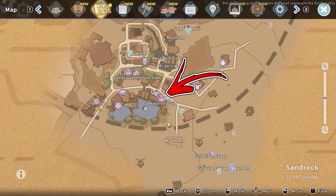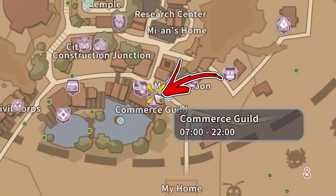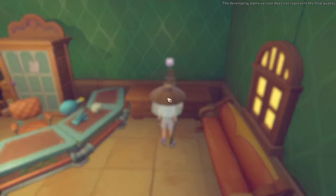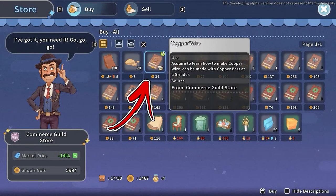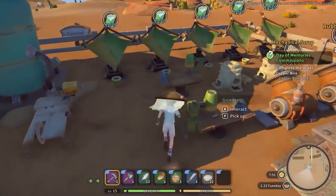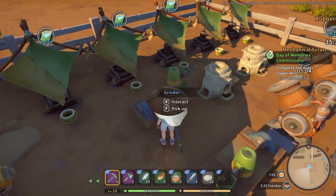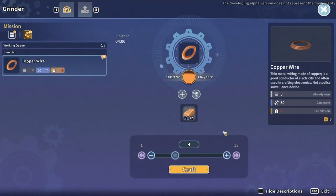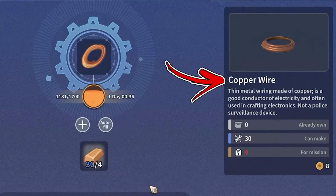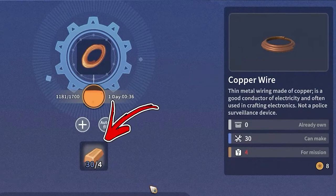Before you can craft copper wire, visit the Commerce Guild and interact with the cash desk on the right, where you can buy the copper wire recipe for 36 gold. Then go back to your workshop and interact with a grinder, which will allow you to convert one copper bar into a copper wire.